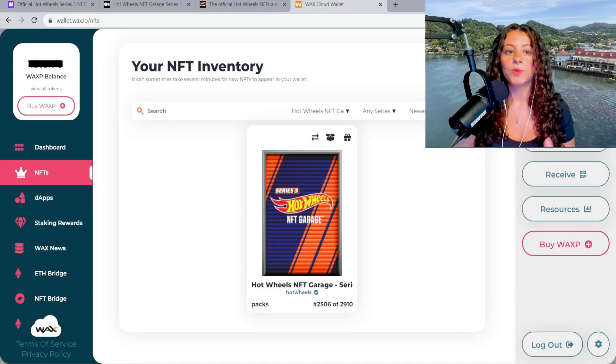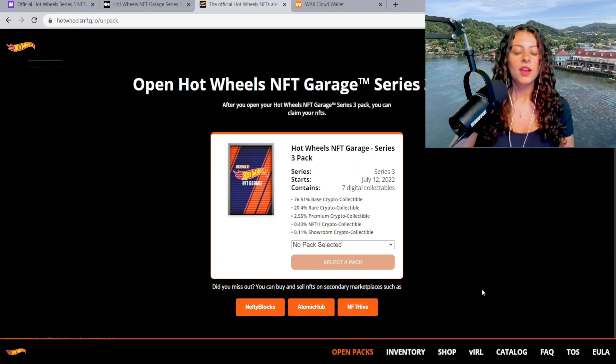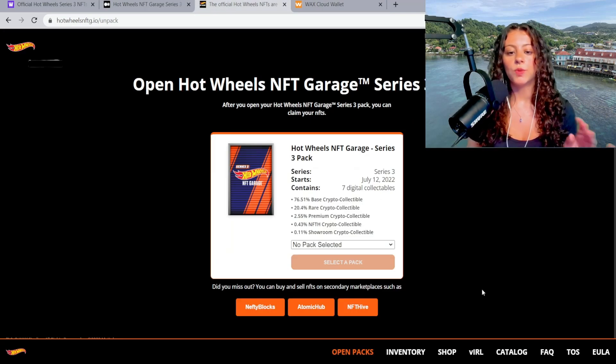For those who don't have a WAX Cloud Wallet, you can go to wallet.wax.io and sign up. This is where your inventory will be — on the NFTs tab on the left side — and you'll be able to see your Hot Wheels NFT Garage Series 3 pack. You can click on it, look at everything, and choose to open it. But I want to open it from the official website. Conveniently at the bottom of the site you can find where to open the pack, view your inventory, check IRL NFTs if you have one, and read the FAQ.